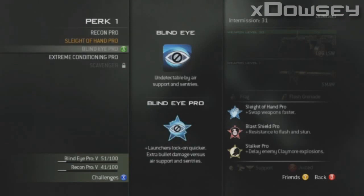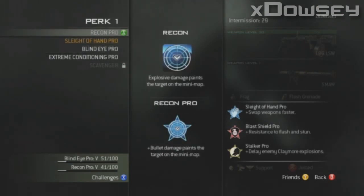In slot 1, you have Recon, Sleight of Hand, Blind Eye, Extreme Conditioning, and Scavenger. Recon: explosive damage shows targets on the minimap. The pro version, bullet damage shows targets. What I take from this is that when an explosion goes off, you can see it on your minimap, and when your teammate is being shot, you can see them being shot on your minimap.